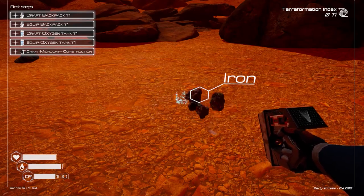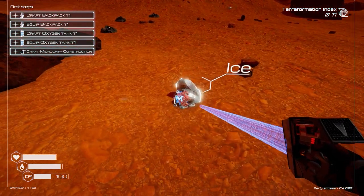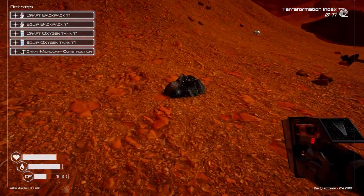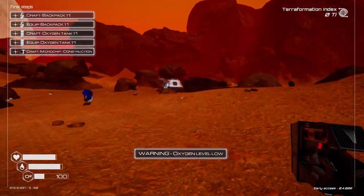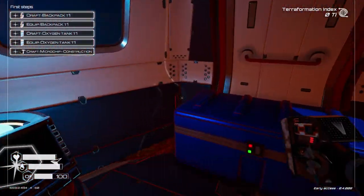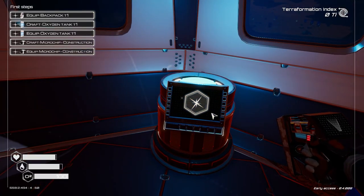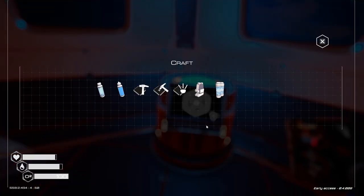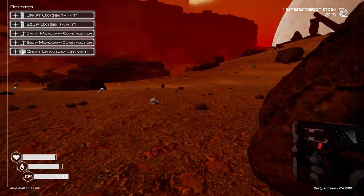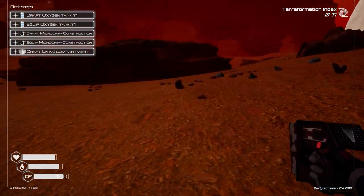In the top left corner we've got a list of jobs we need to get done first. We need to make ourselves a backpack, and we need an O2 tank, because at the moment we can't wander too far from our crashed life pod. So let's grab some more iron - we're already running out of oxygen, so we're stuck in this area for now. We'll use this fabricator to make a backpack and an O2 tank.